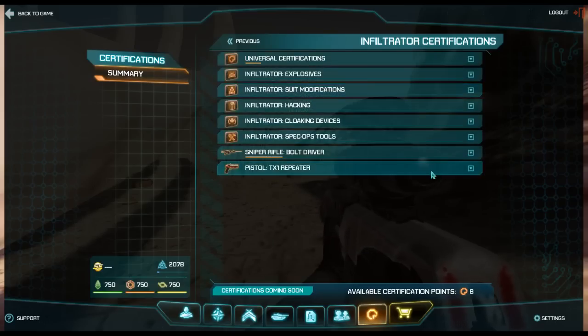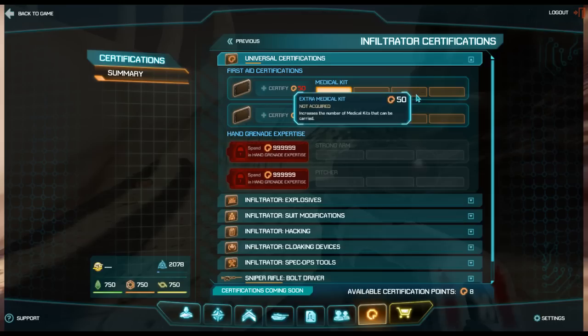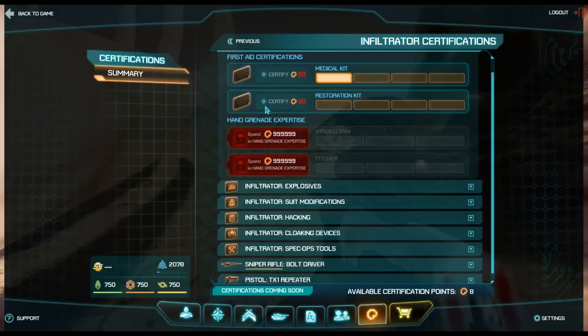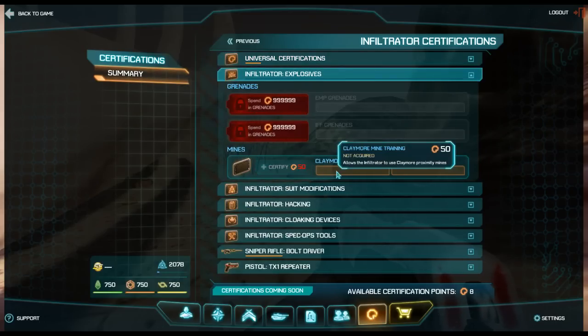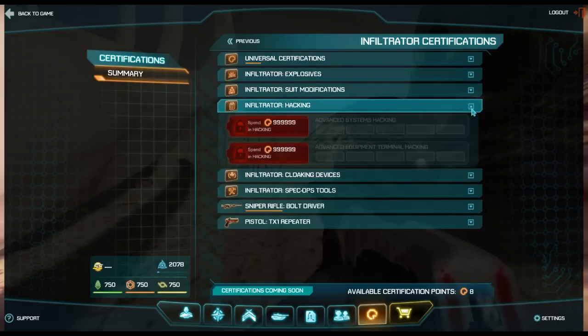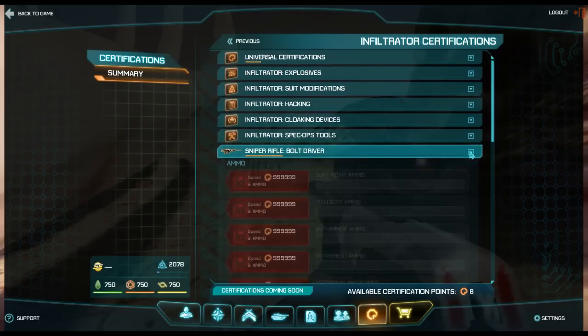I've been working on my infiltrator. In my infiltrator's summary under certifications, I put in points - I think it was 50 points to get a medkit ability, 50 points for the next medkit, 50 points for the next, and so on. Certain certifications are not implemented yet for balancing purposes. For explosives, I can put cert points into claymores and all sorts of certifications for the infiltrator, i.e. the sniper.